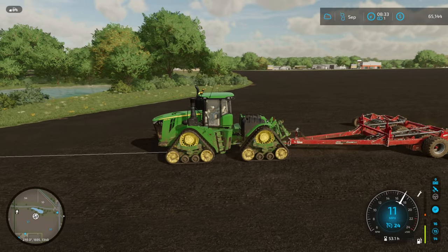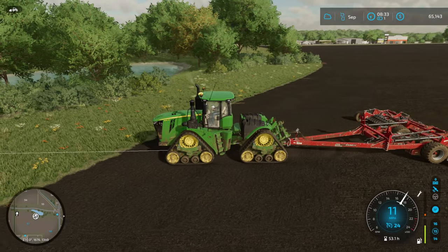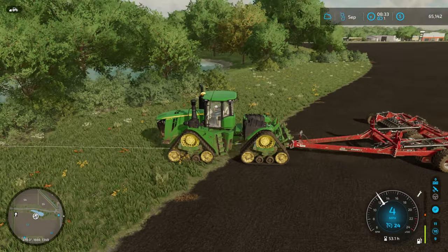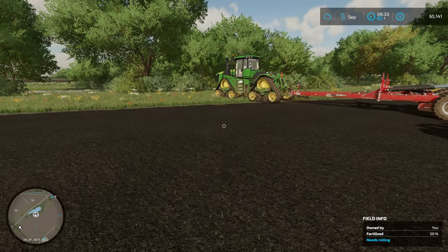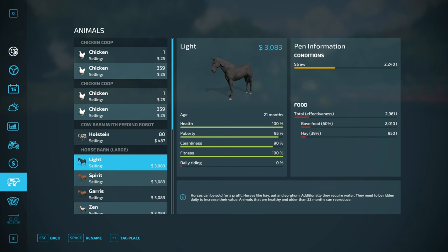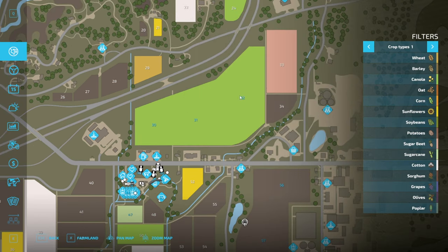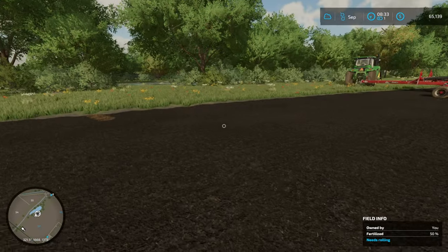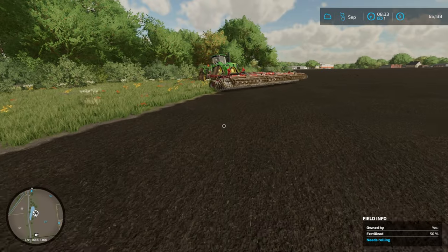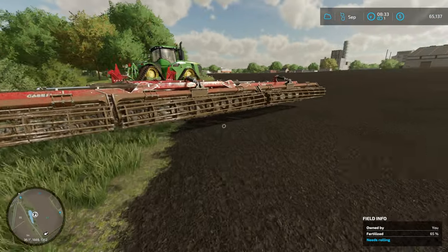Hello everyone, playing Farming Simulator 22 on Elm Creek. We're currently working on high-speed discing in fields 56 and 57, getting ready to plant. We're going to put wheat in this field here - we've got canola over on 30, 31, and 32. We're gonna put wheat on this field with the plan to make flour and then bread.